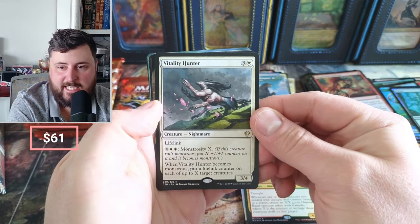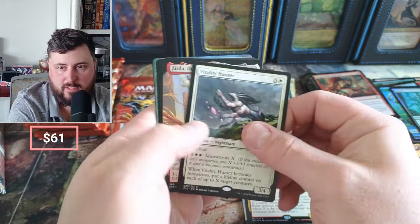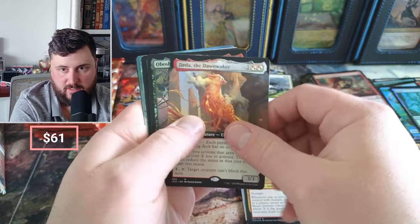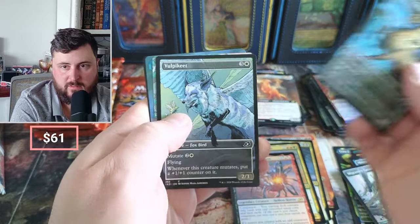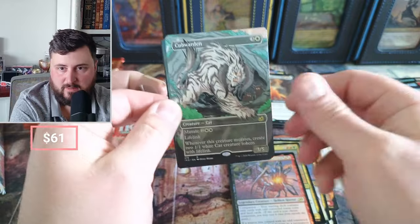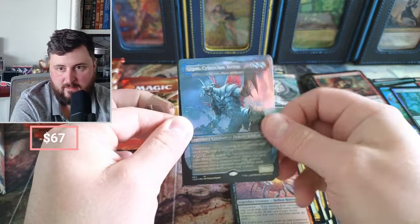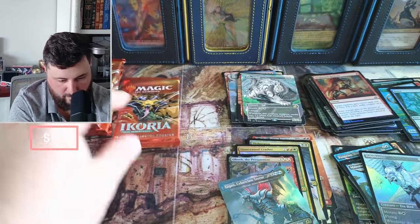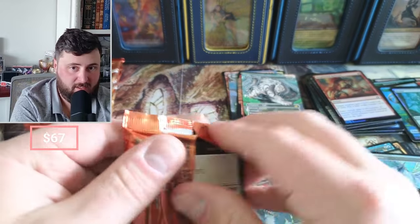Vitality Hunter, Lifelink, Monstrosity, Zerto, Bokeh Pete in foil. Cub Warden — shame. Cyber Claw Terror, and then we got a Volca Pete.